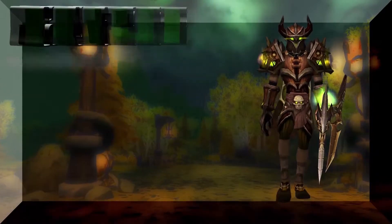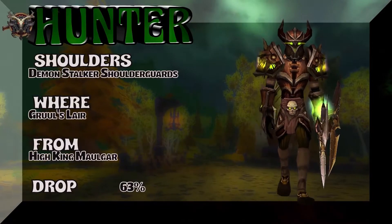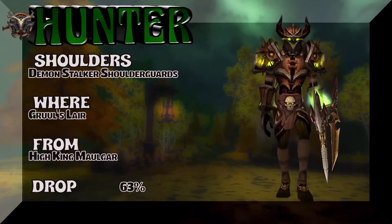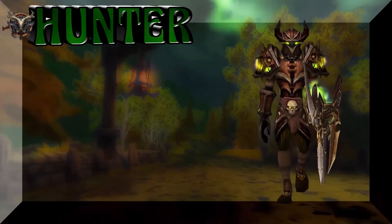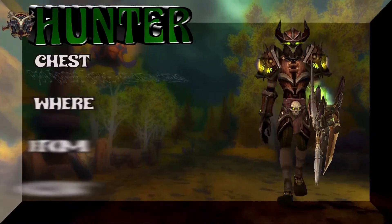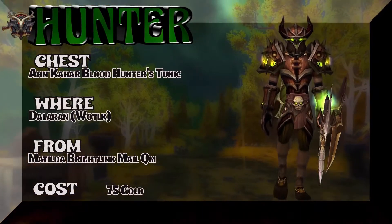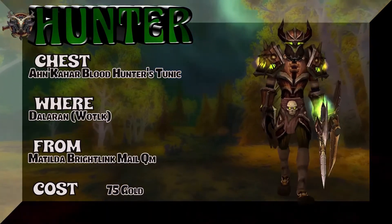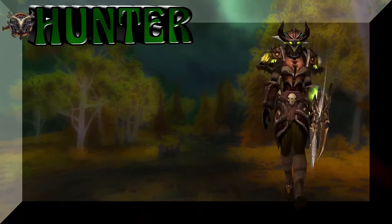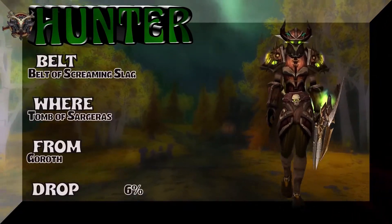Starting off with a brown, slight touch of green here. The shoulders — Demon Stalker Spaulders — from Gruul's Lair, Burning Crusade; great drop rate on those tier shoulders. The chest from Dalaran — Wrath of the Lich King; you can buy it from the mail quartermaster for 75 gold. Moving to Legion for the belt — Belt of Screaming Slag — from Tomb of Sargeras, Goroth is the boss, 6% drop rate.